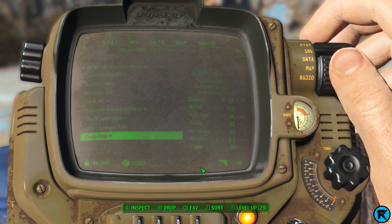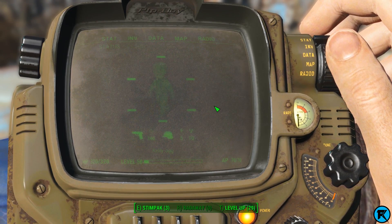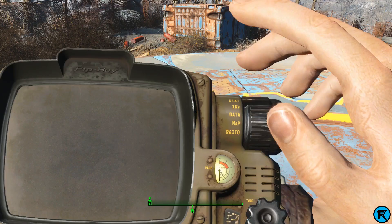So ignore the level 50 on my character. Two things real quick: my Pip-Boy is dusty because I skipped the Pip-Boy, and then when I loaded up to save, it appeared on my arm. So yeah, that's why it's dusty.